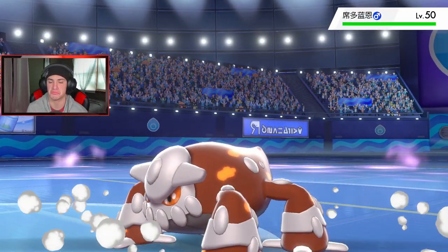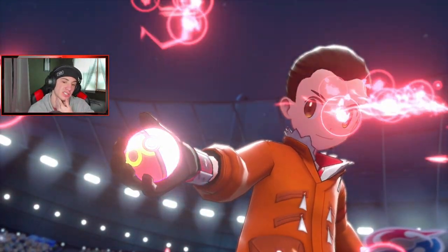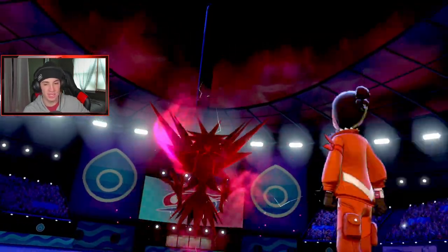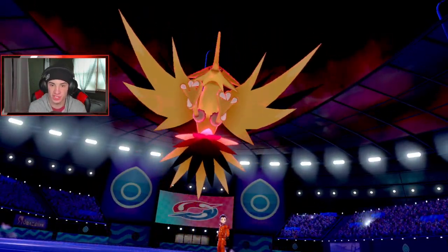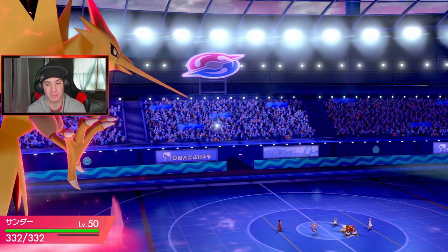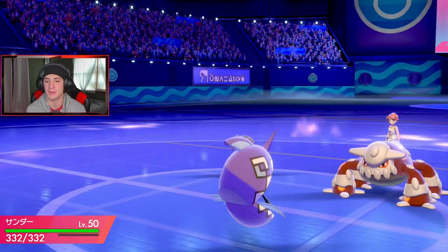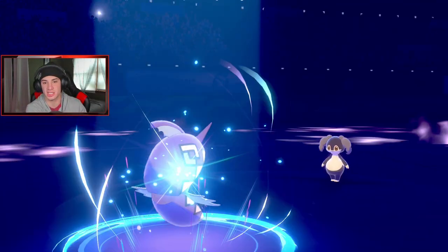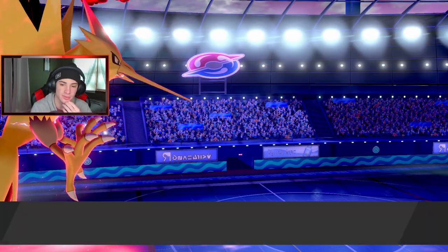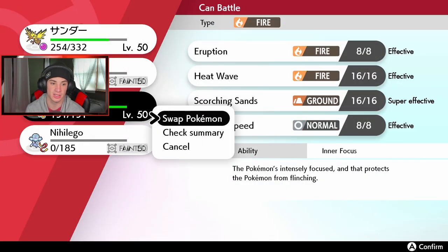Smart swap — he realized Zapdos potentially has the fire coverage move and swapped in. That was actually really nice play. But my Tapu Fini gets off a shot and we get the heat boost for Entei. With Choice Specs and STAB that's gonna be big damage. Wait — Splash Fire... I totally forgot. What a play by him. We get a free Moonblast — he's gonna use Expanding Force to take off Nihilego. Entei rolls in — does Entei outspeed both of them?